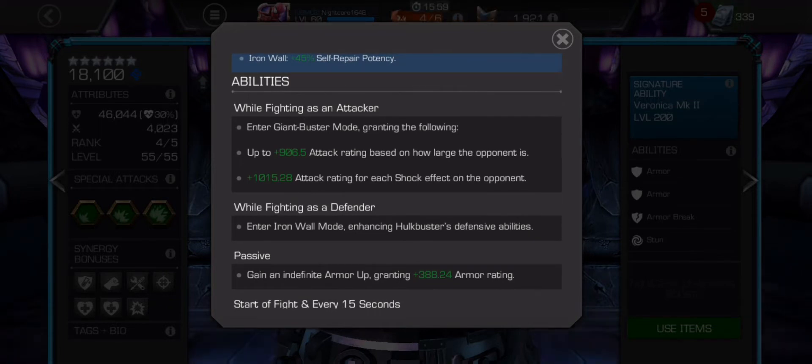Here's the biggest thing with shock effects: you get 1,015 attack rating per each shock effect on the opponent, and passives and debuffs both count. The max I've had without a node increasing debuff duration is about eight extra shock debuffs. If you throw a special 3 you can get that up to eleven. So realistically you'll have eight to nine shocks, giving you an extra 8,000 to 9,000 attack rating on top of your base 4,000 — making twelve to thirteen thousand attack rating, which is pretty dang good.